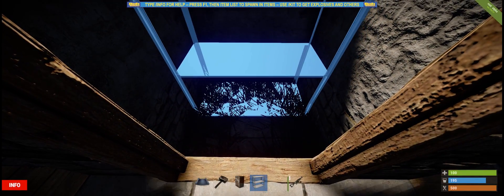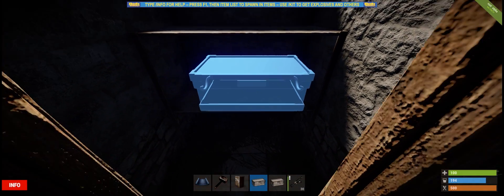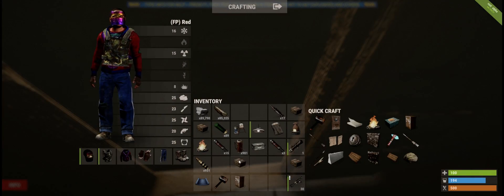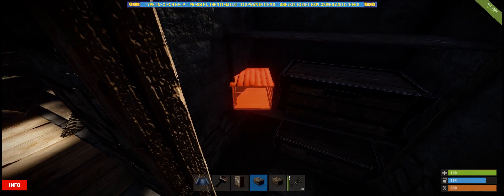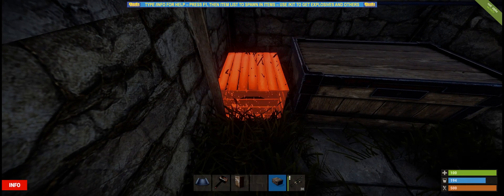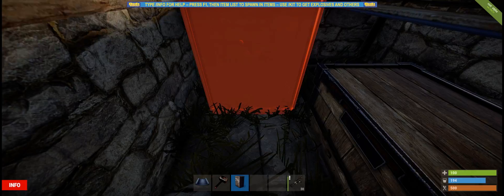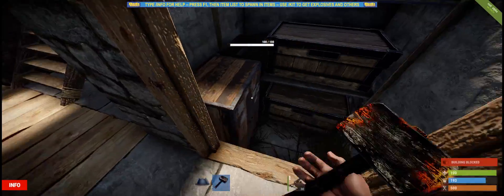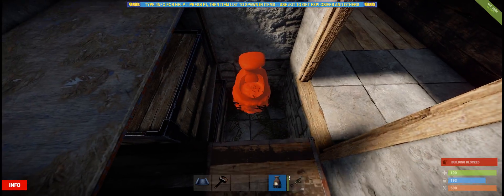Take salvaged shelves and put them there. This place can hold a lot of storage — two large storage boxes and three small storage boxes. You can make things squeeze in if they don't fit at first. I usually put the TC on this side — it's just a lot easier for me because I like to jump on this side.